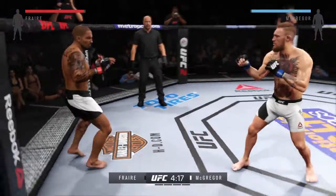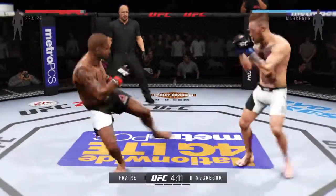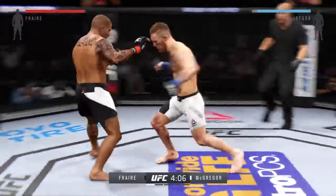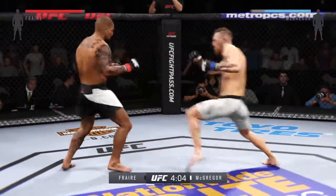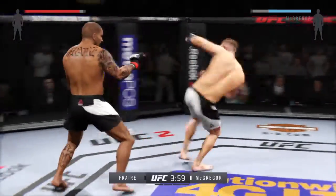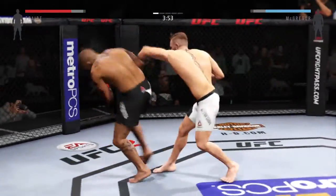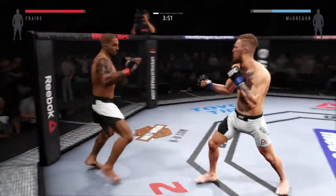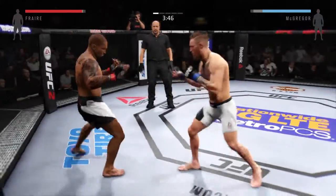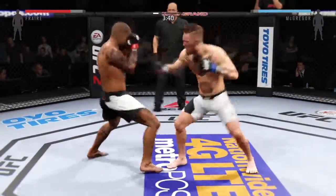That's a hard inside leg kick. Head kick. Huge kicks. He's tagged him. That punch was blocked. He caught him. And there's another one. That was a nice jab — back and forth battle.